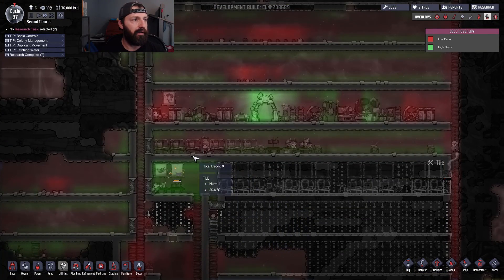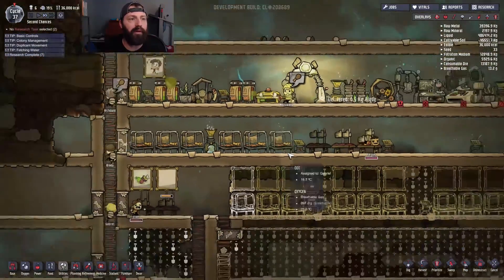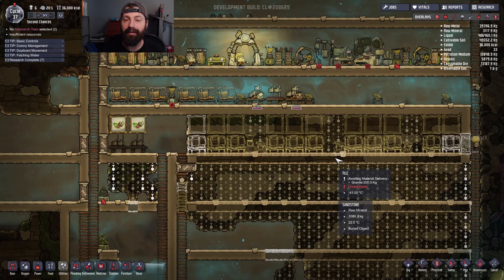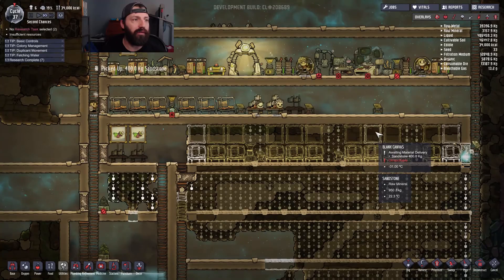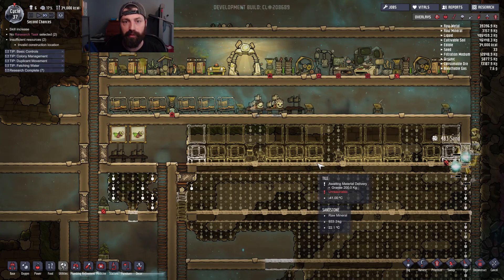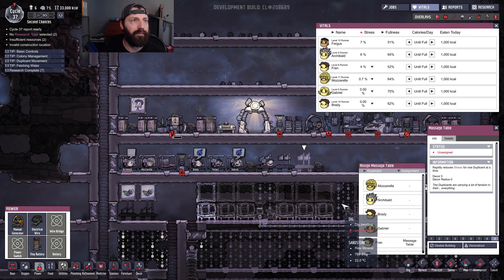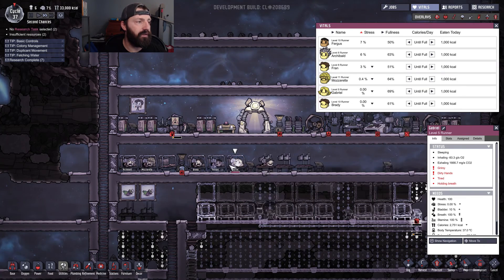The new sleeping area is going to help out a lot with stress levels because every day I've had to put at least three people on the massage tables just to de-stress them — that takes three people out of the workload every day. Pretty much everything's going really well. The food supply was up to about 50,000 calories. Anytime it starts getting to night I check vitals and put the top three stressed people on the massage tables.